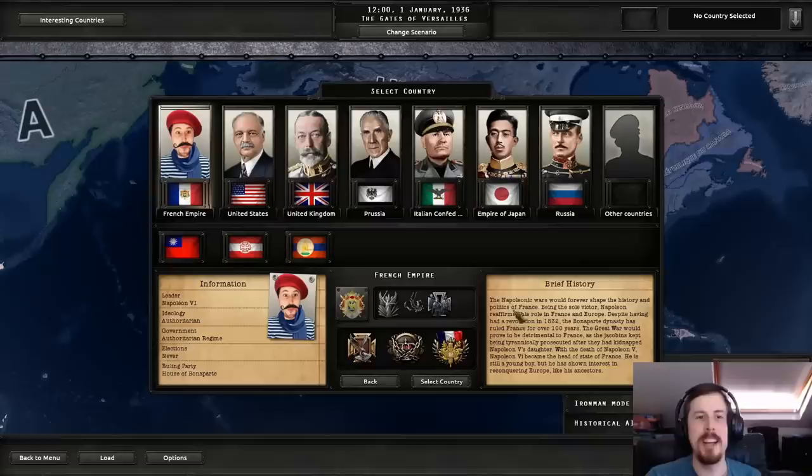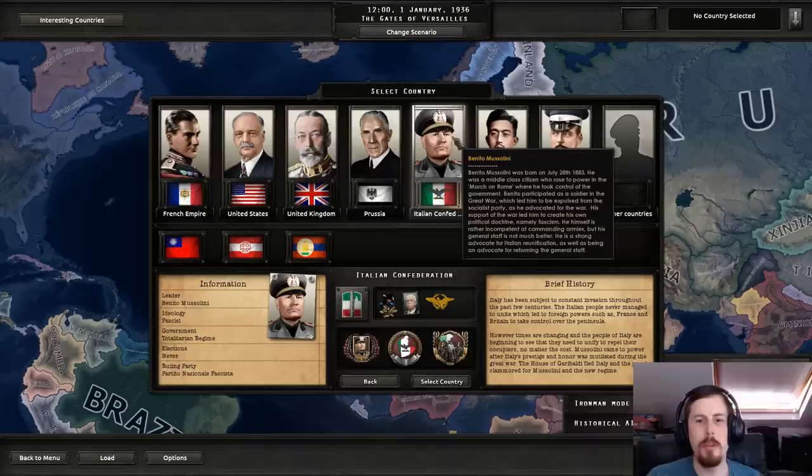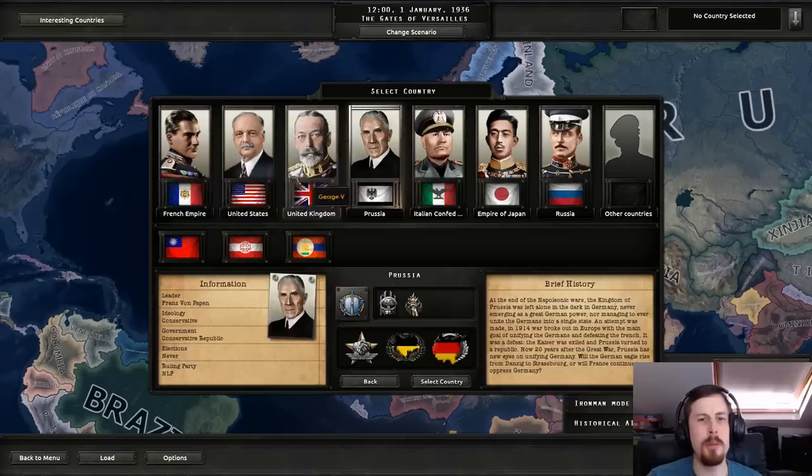If you want more Hearts of Iron 4, let's get 5,000 likes. The nations with focus trees are currently Austria, Prussia, France, Russia, the UK, Italy, China, and Mongolia. I feel it would be amiss not to at least give France a try, seeing as this is what the mod is based around — the French Empire still being alive. Vive la France! If the mod is quite fun, I might do multiple videos. Let's try as Napoleon VI.